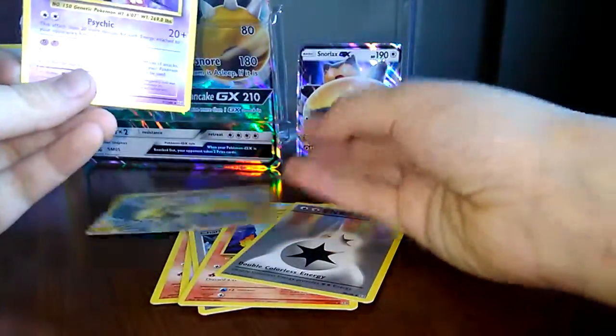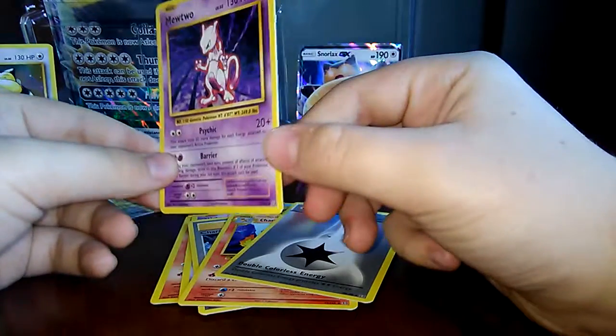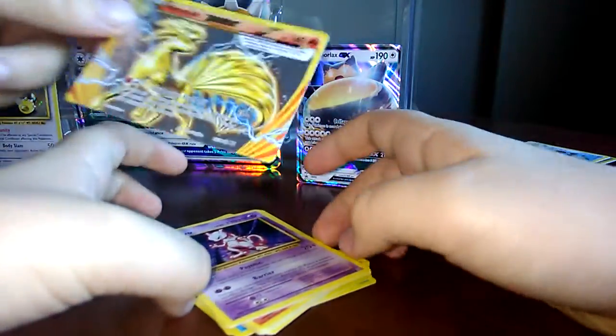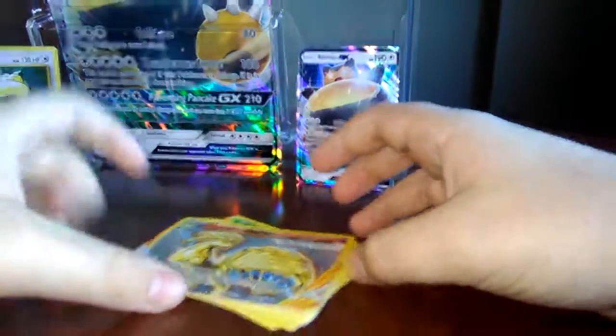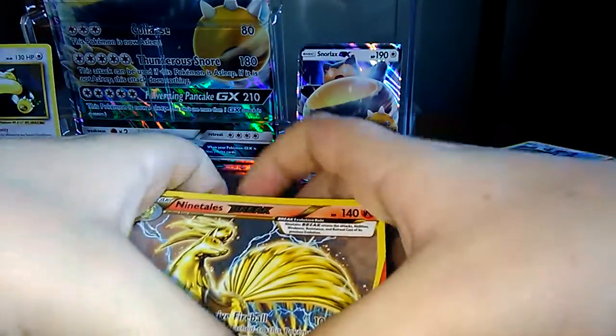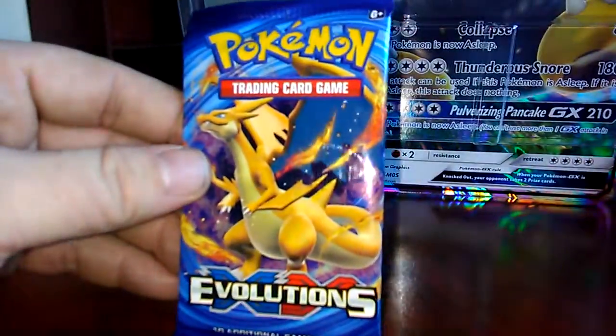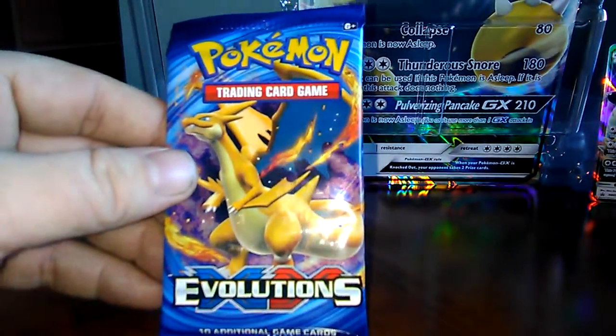Ninetales BREAK! We don't even have one of those — here, you can keep it. We haven't had any Breaks in a while, this is the first Break we got in a while. That's a pretty nice one. First good card — hopefully he can make it up. Oh, I forgot I also got Charizard!